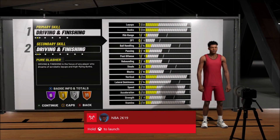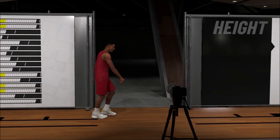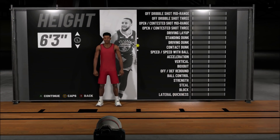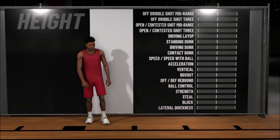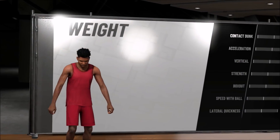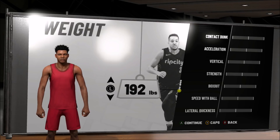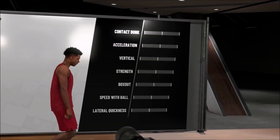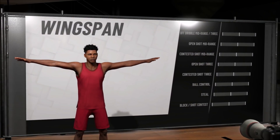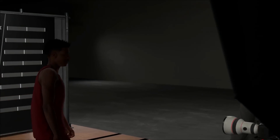It doesn't matter what type of build you actually make, so just hit A to drive. The height doesn't matter — hit A on that too. Weight doesn't matter, wingspan doesn't matter, just hit A on all of these. Make sure you're doing it just how I'm doing it. None of this matters.